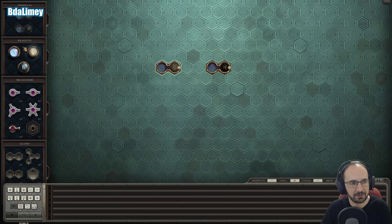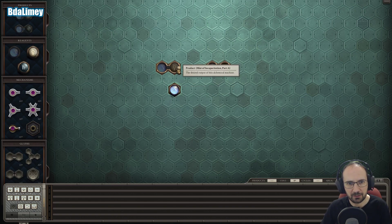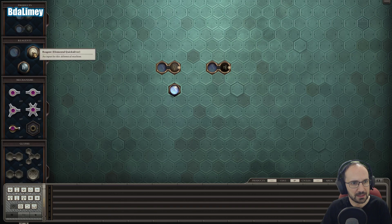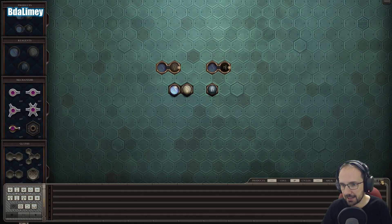How are we going to do this? So we have Elemental Air, and we need to bind it to Quicksilver. Until now we've just been using Quicksilver as a reagent, or as a catalyst, I guess.